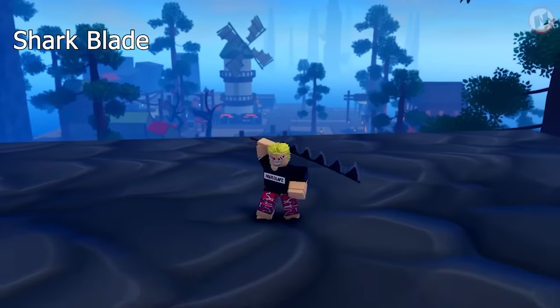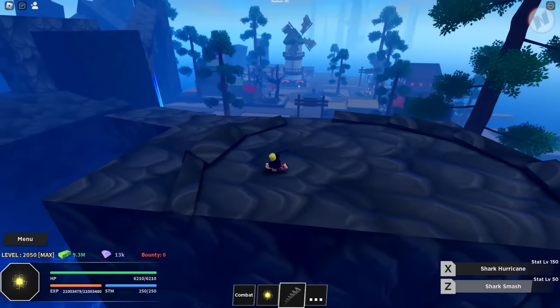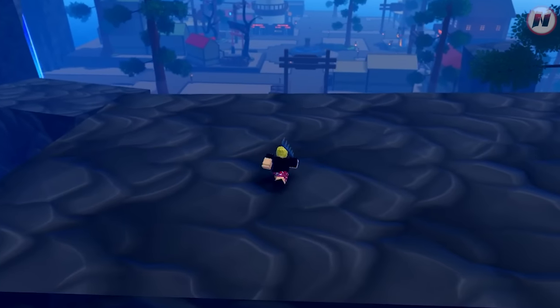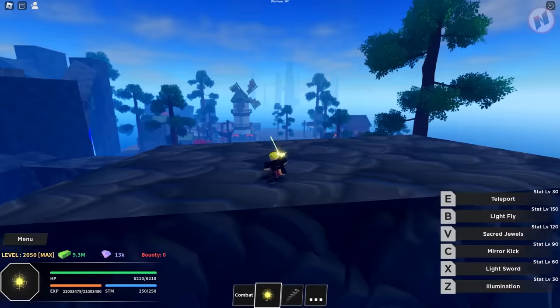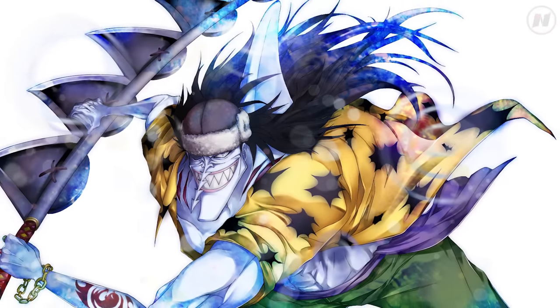The second weapon is the Shark Blade. Let's do a quick showcase. First move is Shark Smash — just a basic smash. Second is Shark Hurricane. This is something that you can obtain from the Shark Boss located at Arlo Park or Shark Park.